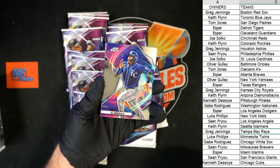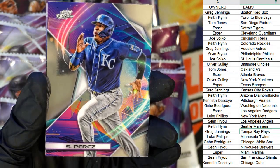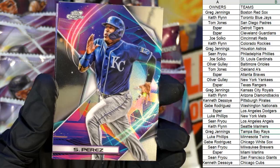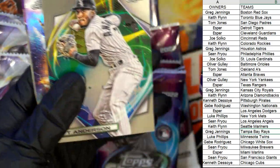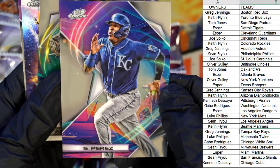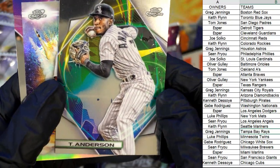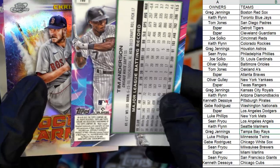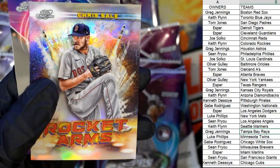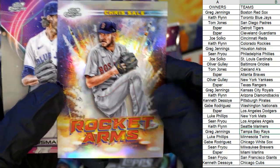All right, here we go — let me zoom in. Look at that, look how nice these cards are. I mean, that's pretty nasty right? These things look great. All right, so we got the Chicago White Sox — Tim Anderson right here — and we got the Chris Sale, Boston Red Sox, going out to Greg J.